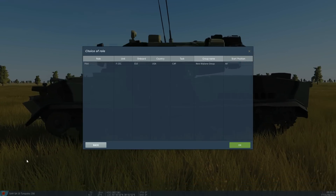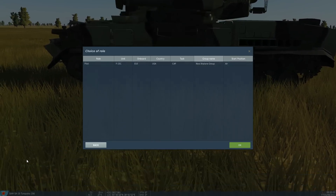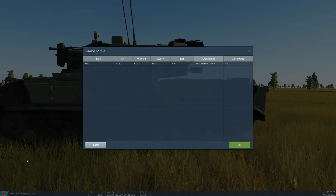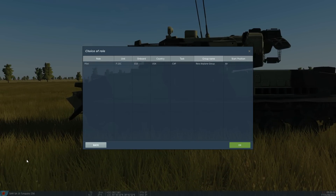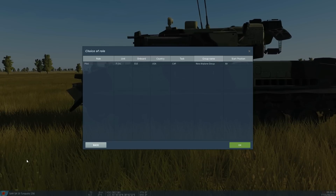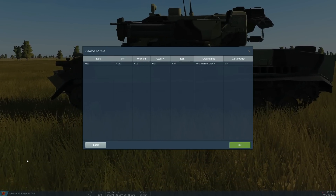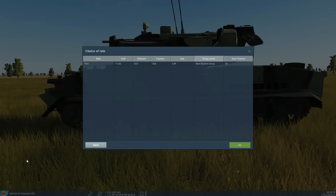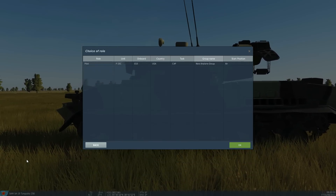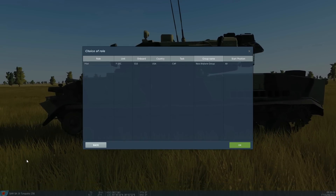Hello everyone, I hope you're all doing beautifully well. So today we're looking at the SA-19 Tunguska again. There's a lot of ambiguity. I'm still getting told off on YouTube because I'm calling it a SACLOS weapon. I'm saying it's got primary SACLOS guided missiles and people are saying no, it's radar guided. So I have to correct this misinformation.